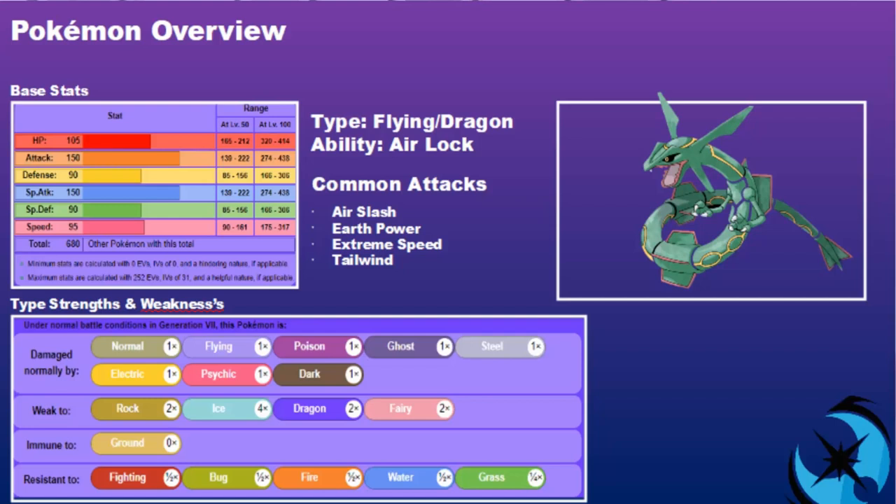Airlock is a very useful ability, especially in a format where there are lots of weather wars going on, especially with Groudon and Kyogre. Common attacks on Rayquaza - things like Air Slash, Earth Power, Extreme Speed, and Tailwind are going to be the most common options you're going to see. There are other options we'll get into as we go through the guide, but these are predominantly the more popular options.